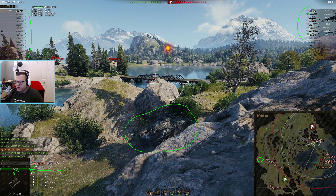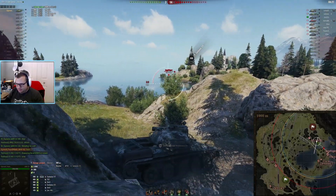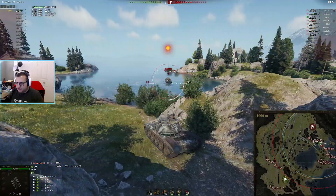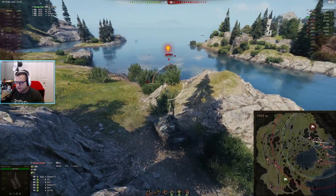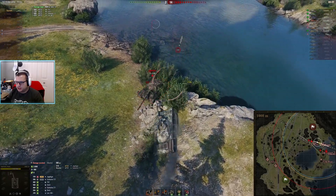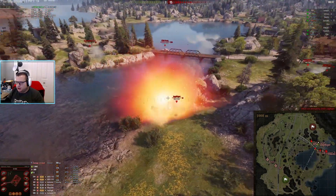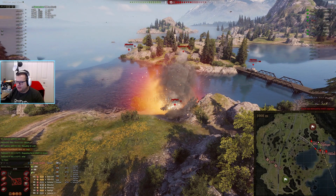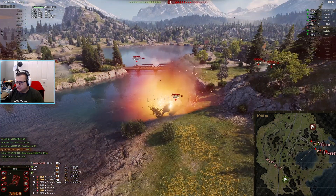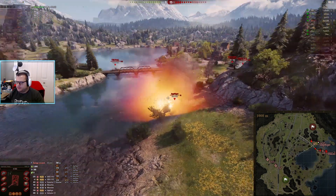In terms of your initial positioning at F1, I would take that position if I'm bottom tier in a 10-9 matchup. But in a 10-9-8 matchup I would probably still play a little more aggressively — that's a very passive spot that doesn't even give you shots all the way to the C1 area. You might be able to kill that Jagdtiger — you hit the lower plate, but going for the machine gun port won't pen very easily without good accuracy. We took 510 but we didn't pen either of those two shots.